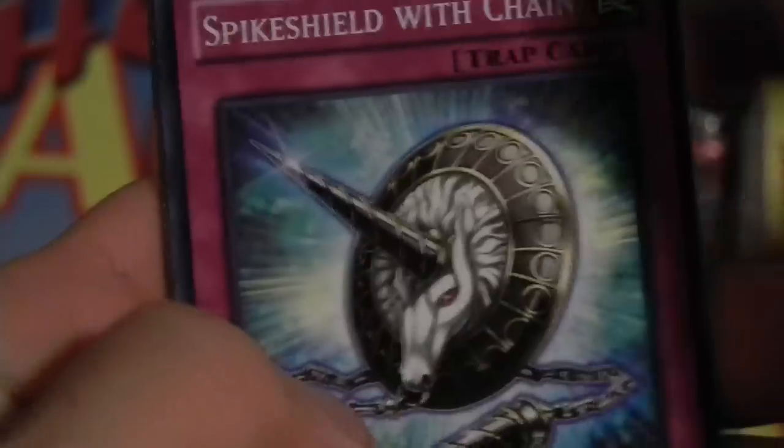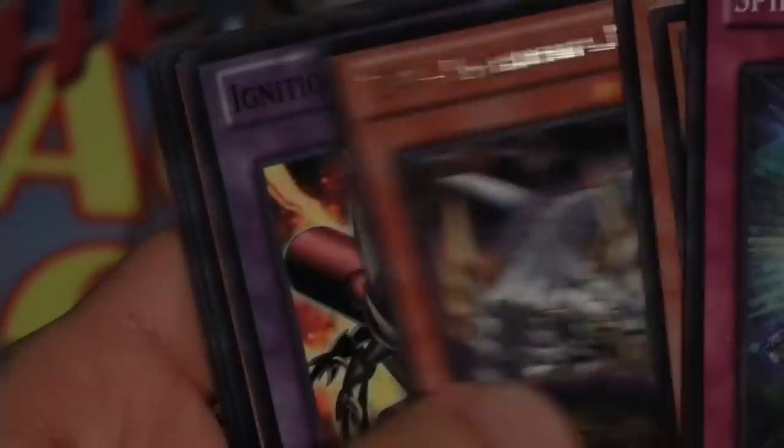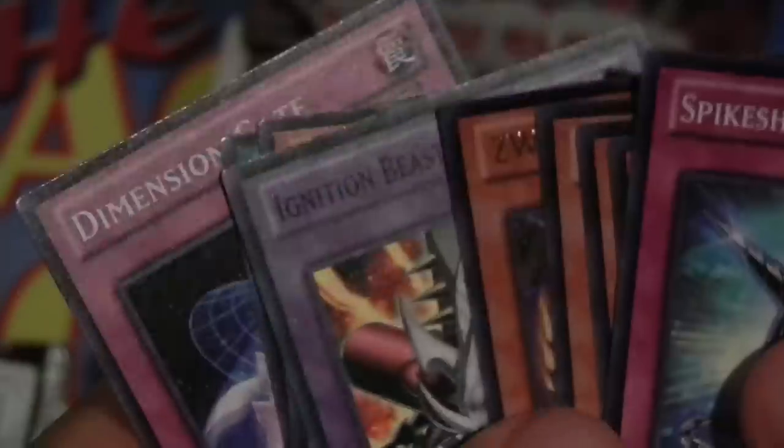I probably uploaded my Abyss Rising last week, so you guys know how bad that special edition was. ZW stuff. There's a lot of fusion cards in this set — there's the Fire Sunbird thingy, there's that card I just pulled. That's pretty popular. That's a lot of fusions for not hero support.